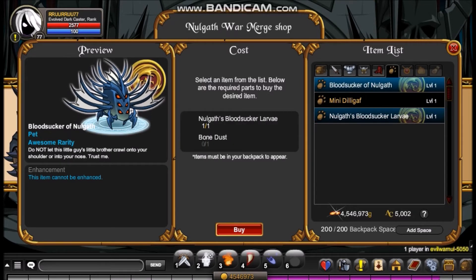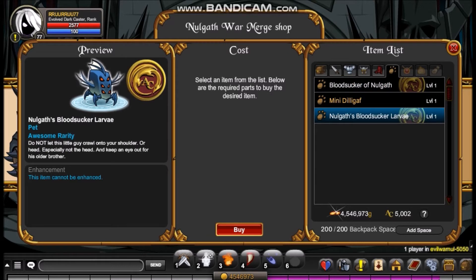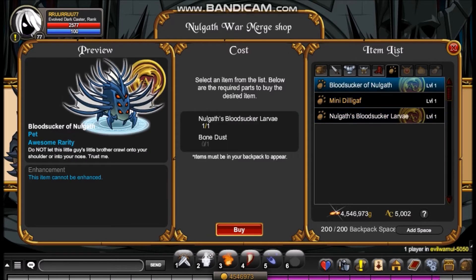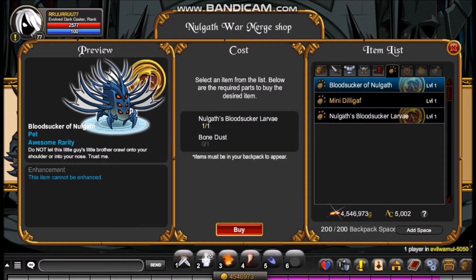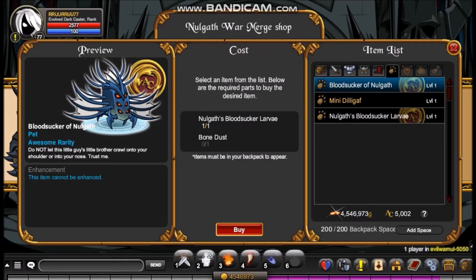You'll be able to turn in the Nullgaff's Bloodsucker Larvae and the one Bone Dust, and then you can just buy the Nullgaff's Bloodsucker Larvae again and have both pets together. As you can see, they are awesome already, so I don't think they'll be going rare and will probably stay around in the game so everyone can get them.